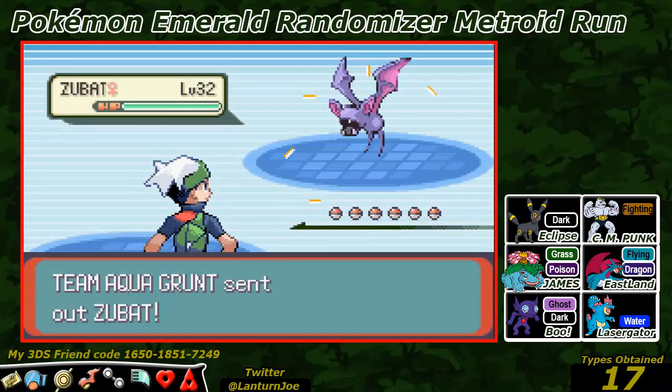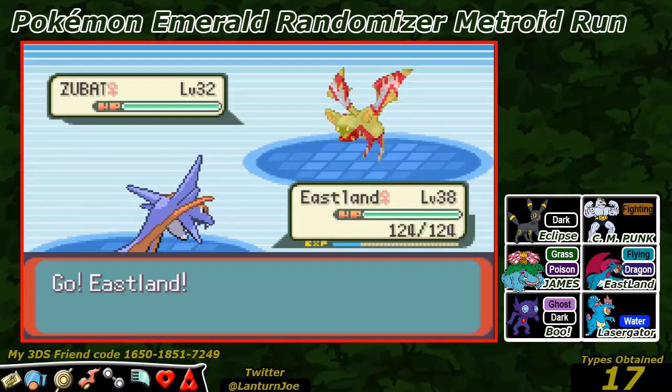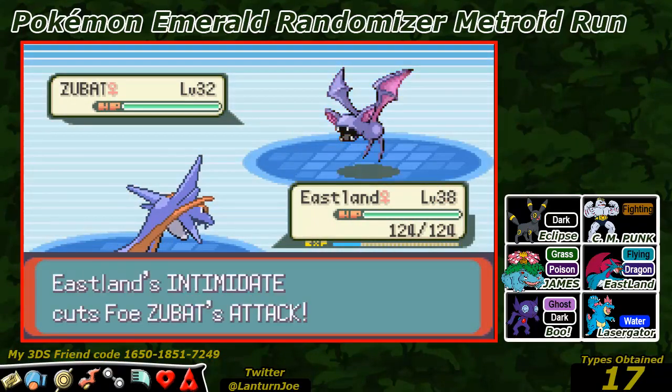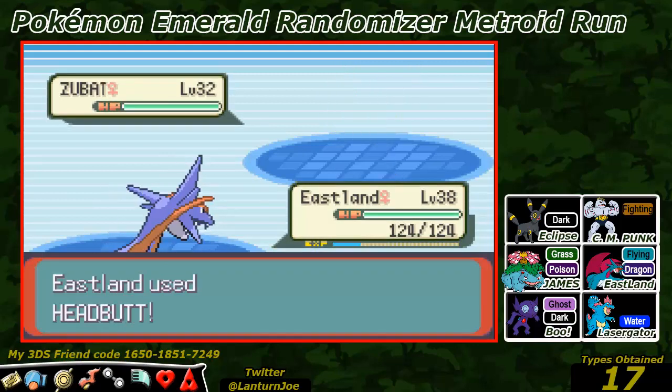I don't know what that means for us, but they look different from the box art. Possibly we could be getting some new evolutions. I don't know for sure, but I would like to see some brand new evolutions for the Pokemon.